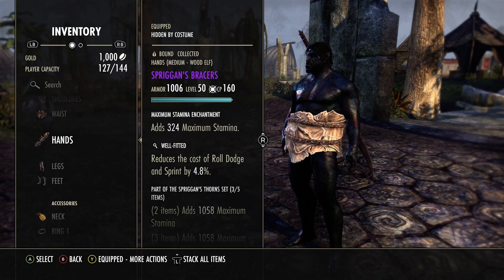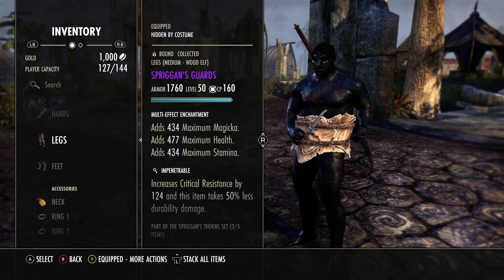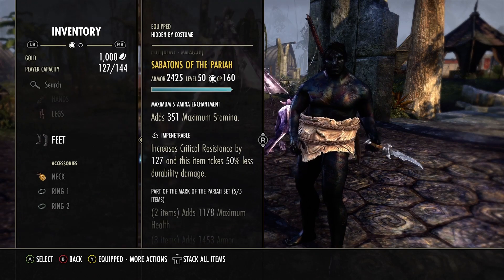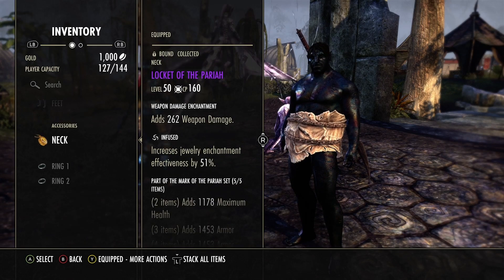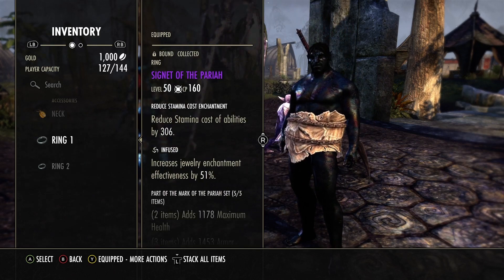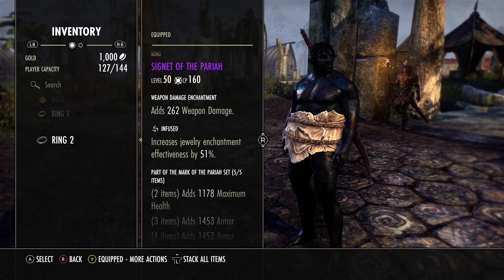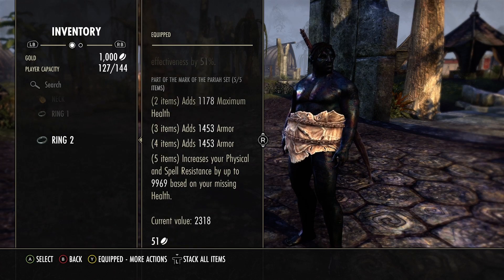We have another Well Fitted piece on the hands — also Spriggan's with a max stamina glyph on the big pieces. We're using Prismatic glyphs on those. The build uses medium and heavy armor. Pariah gives more physical and spell resistance the lower your health gets, and it's still my favorite tank set with Infused on the jewelry. We have reduced stamina cost, weapon damage, and a regen glyph on the jewelry pieces.